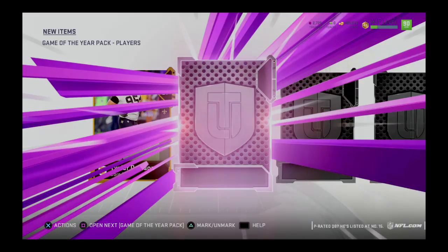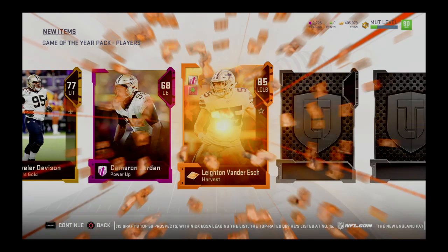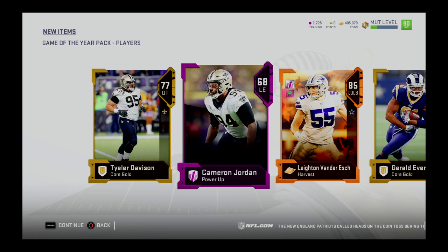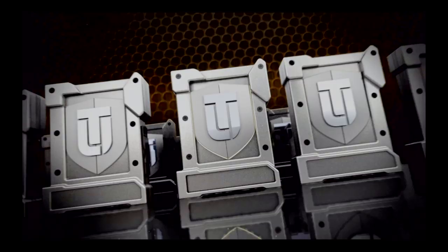Let's open up the next one. I'm in a power-up pack — Cameron Jordan! Leighton Vander Esch! I'm getting a pretty good pack. This is my third pack and these aren't bad pulls at all. This goes for a pretty penny — like 2-3k, maybe even more. I'm not really a huge Cam Jordan fan, but pretty solid pack. On to the next one.